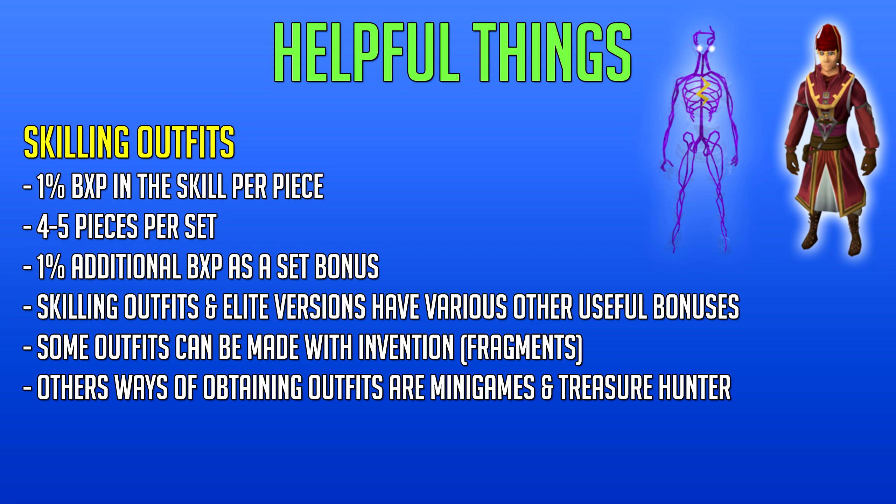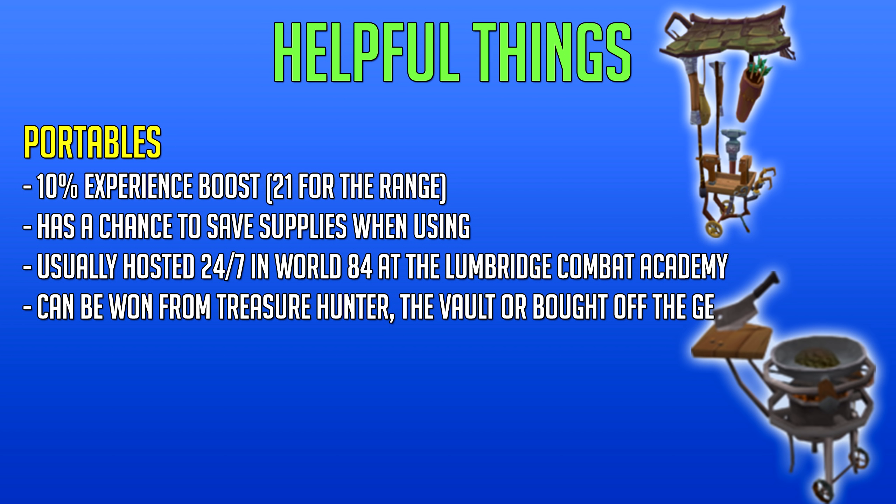For example, the infinity ethereal outfit is essentially the elite version of the runecrafters outfit. It's very different compared to the Dungeoneering one which gives other bonuses and isn't really comparable. Most outfits can be obtained from treasure hunter or through minigames. Some can actually be made with the invention skill by gathering fragments — for example the shark outfit, which you can craft once you have enough shark fragments obtained after level 70 fishing.